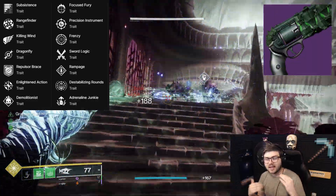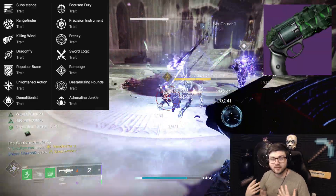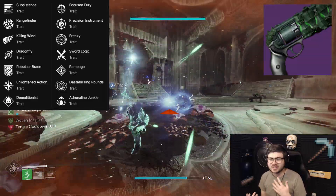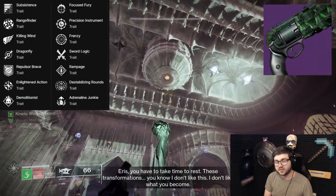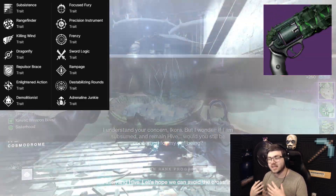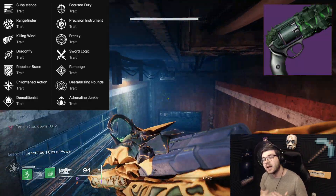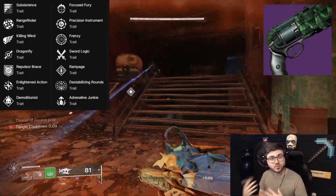For PvP you have Rangefinder, Killing Wind, and Enlightened Action in column one. Repulsor Brace has a play if you're running Foetracer for the overshield. In column two, Rampage can turn this into a three-tap, and Sword Logic or Frenzy could also work. For pure consistency the perk pool isn't the greatest, but Killing Wind plus Rampage could make this a powerhouse with extra range and three-tap potential. Don't sleep on the PvE perks either — Repulsor Brace and Destabilizing Rounds are unique and fun.